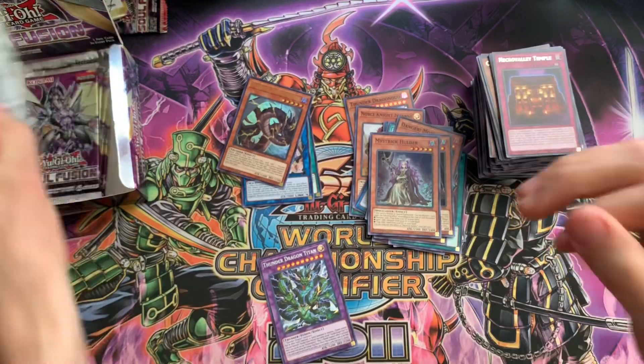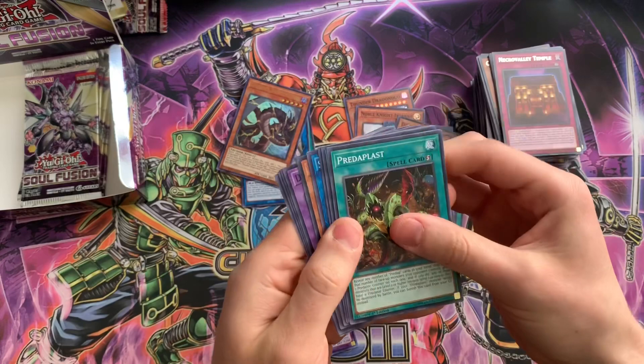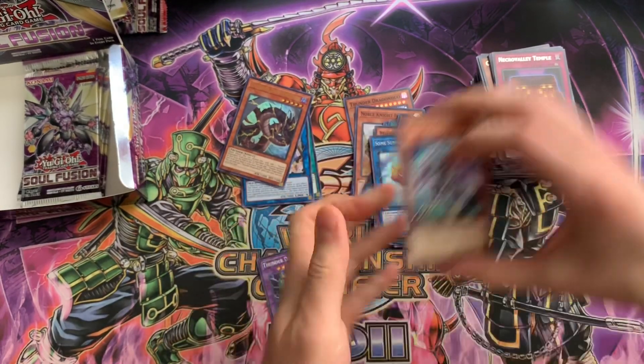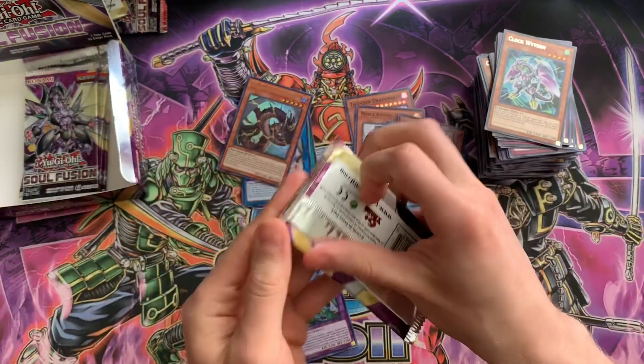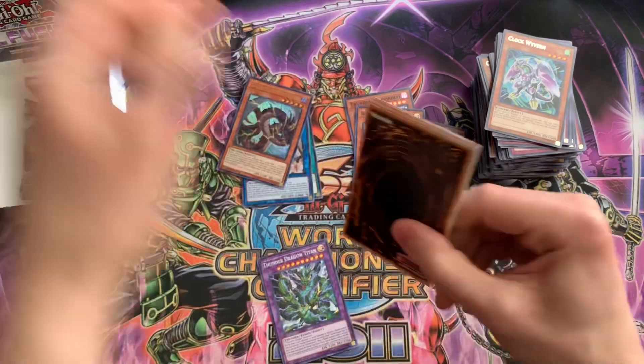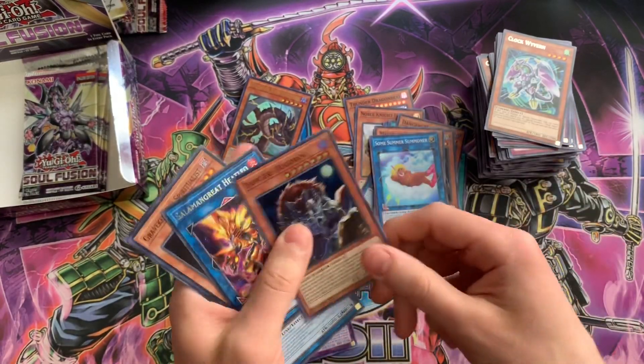Can we get the matching Colossus? That's the question. I saw the card for a second and I thought that was the secret — the silver text. More Dangers.